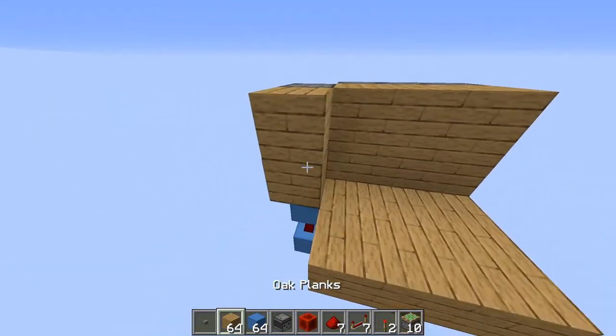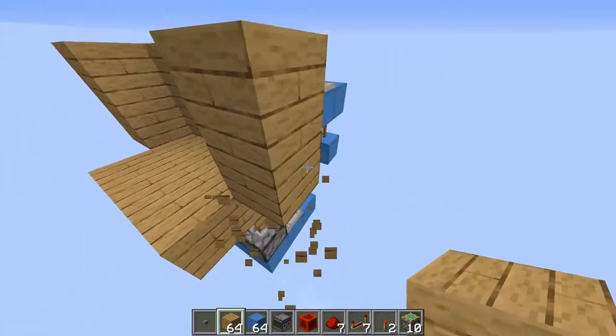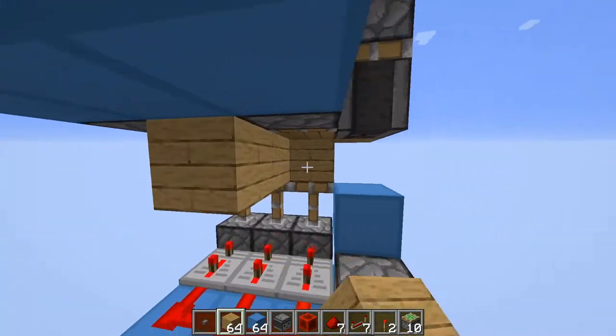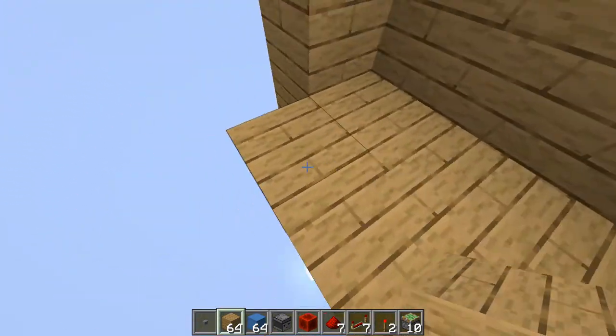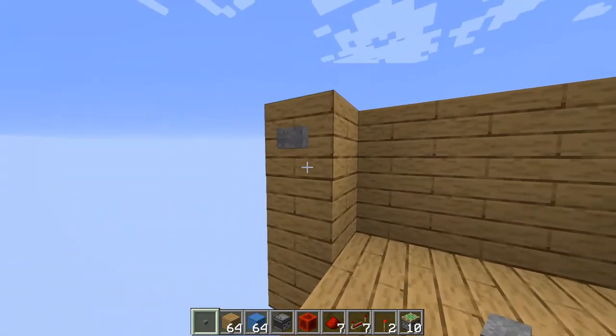Now just cover this up if you want. You can also cover this area, just don't put blocks right here. Then simply put a button right here and you're done.